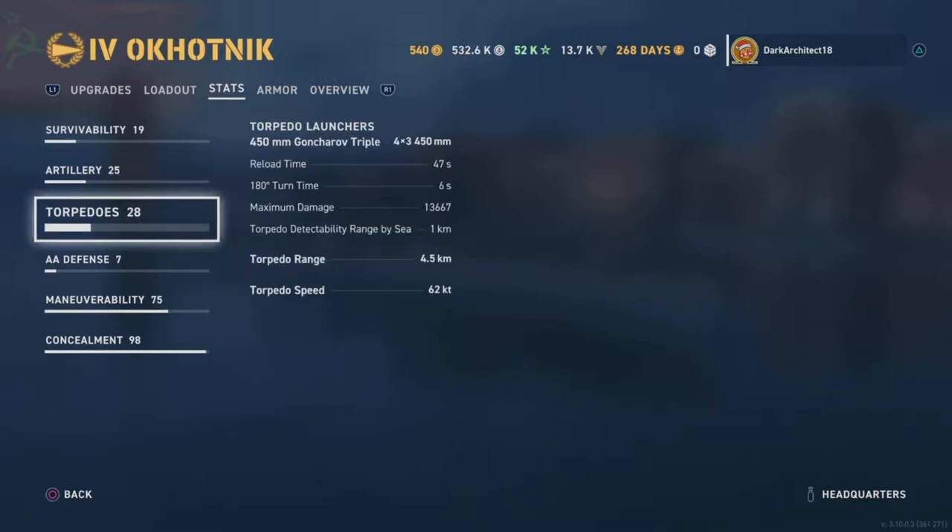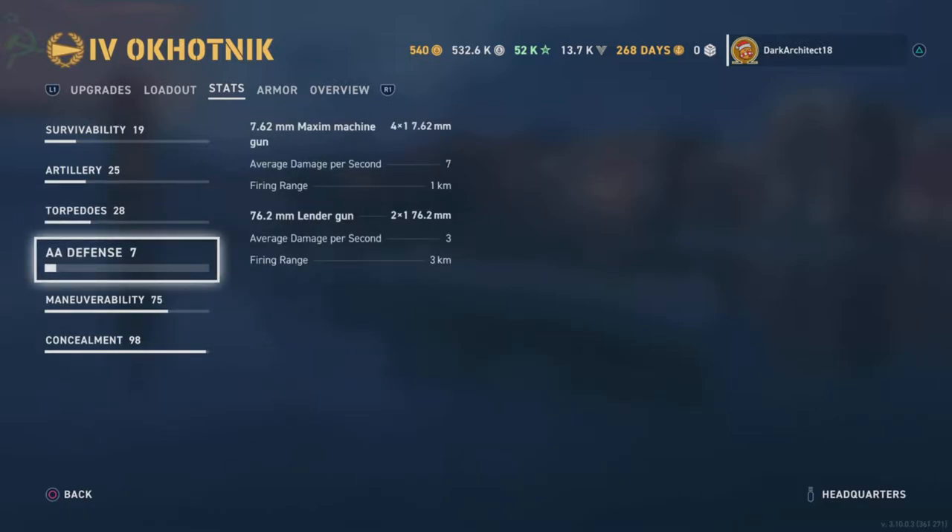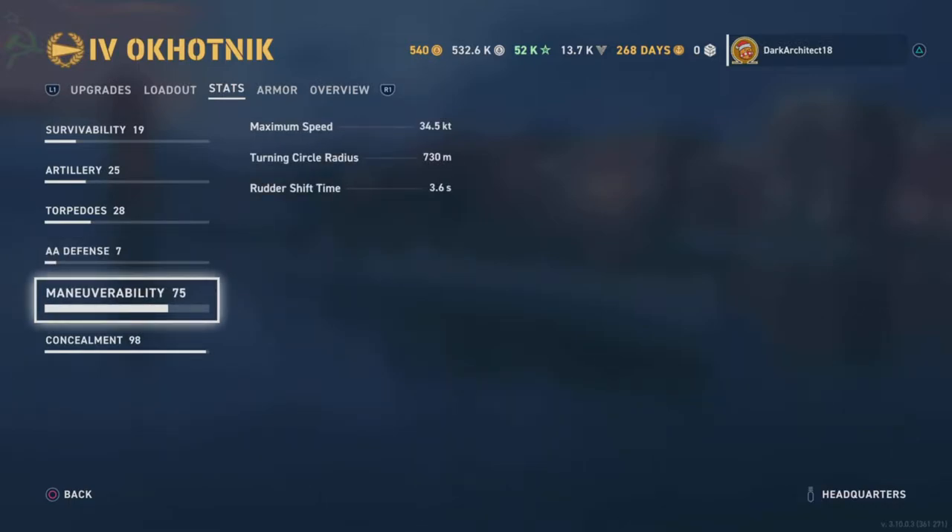Torpedoes: 4 by 3 450 millimeter tubes, 47 second reload time, 6 second 180-degree turn time, 13,667 maximum damage, 1 kilometer torpedo detectability range by sea, 4.5 kilometer torpedo range, and 62 knot torpedo speed — slow torps and shorter range. For AA defense: rating of 7, with 4 by 1 7.62 millimeter guns doing 2 average damage per second at 1 kilometer, and 2 by 1 76.2 millimeter guns doing 3 damage per second at 3 kilometers.